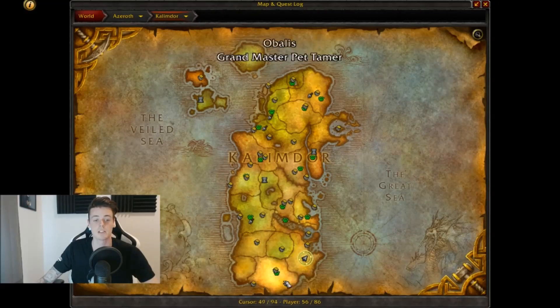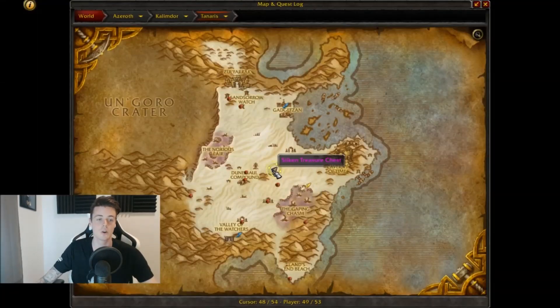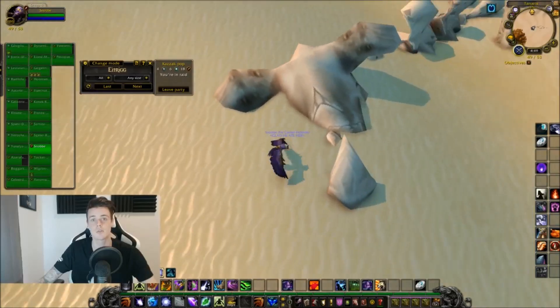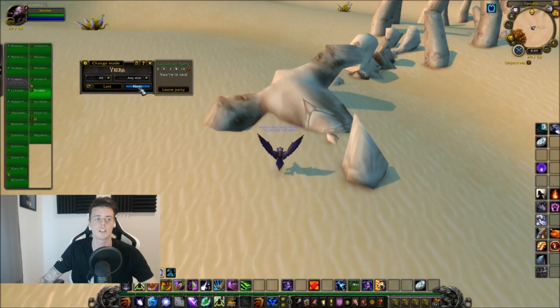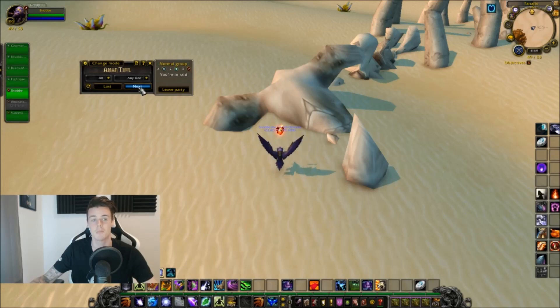This is basically the guide and the route — you just fly to these zones right here. The trick is to go to one of these spots, like the one I'm at right now, and use the add-on Server Hop to jump realms, because that is pretty much the easiest way to do it. You can also, if you're lucky enough, get on a low-populated Russian realm where basically no one plays and roam around there.